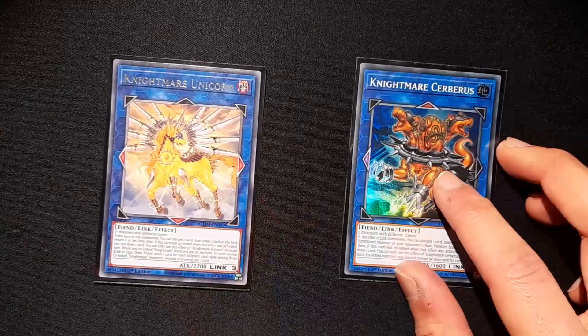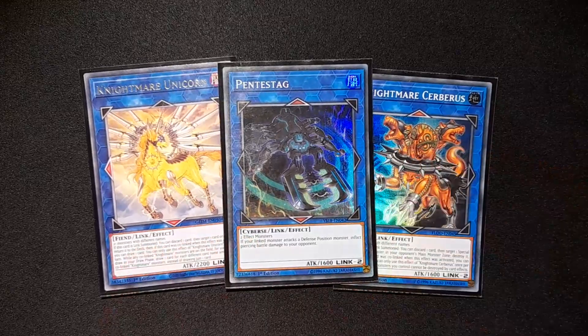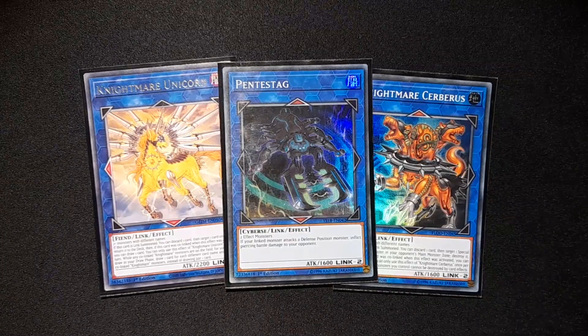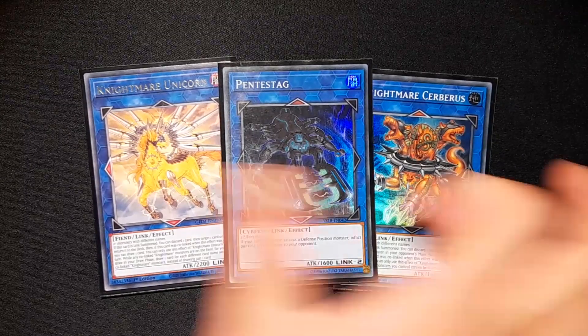Extra deck time. It's pretty simple. We have one Unicorn, one Cerberus, and one Pentastag. These almost never come up, and that's why I'm considering removing all the links, but whenever I don't have access to links it feels wrong. Pentastag is probably the most important, because the monster it points to gets piercing — so if you summon Grand Maju, you can have a massive monster with piercing and just win from there.